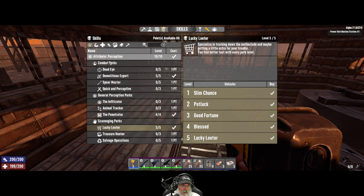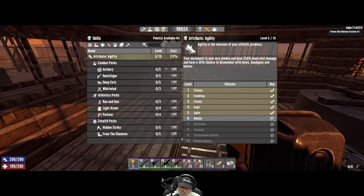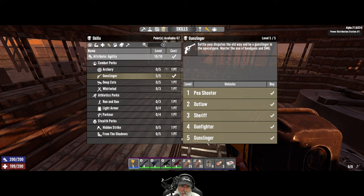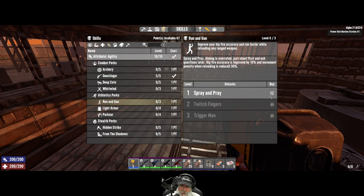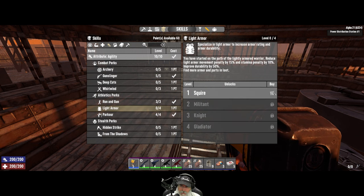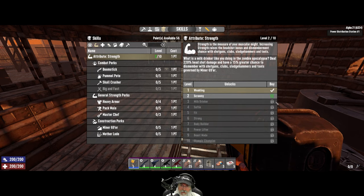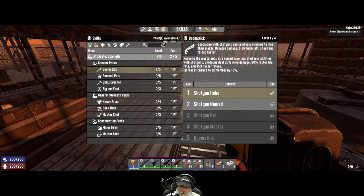The rest of perception we don't need right now. Let's go over to agility because this is still our main tree, and we're going to max this all the way out. Then we're going to max out gunslinger because our main gun weapons for tonight are the SMG and the desert vulture. We also want to max out running gun for shoot-from-the-hip, parkour, and light armor.